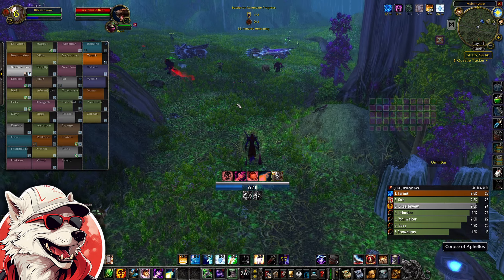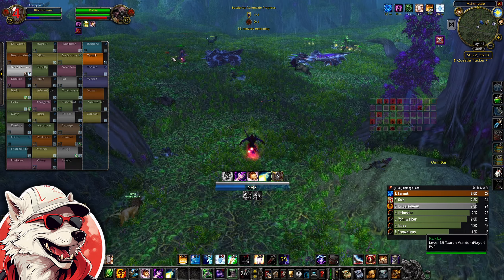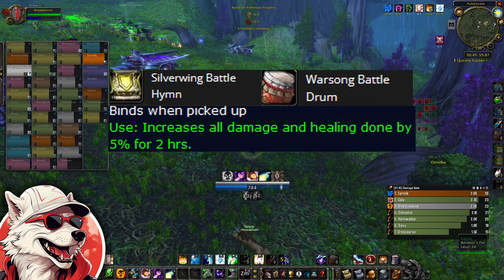Once you turn it in, you'll be given 1,000 reputation for your Warsong Gulch rep, as well as an item that increases all damage and healing done by 5% for two hours.